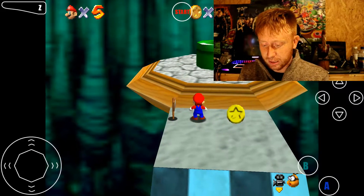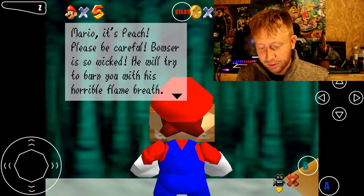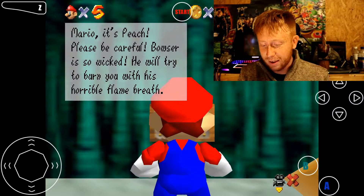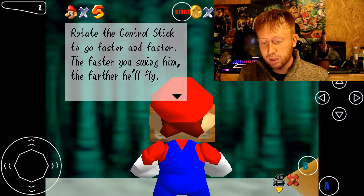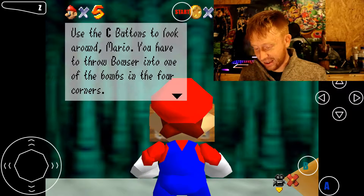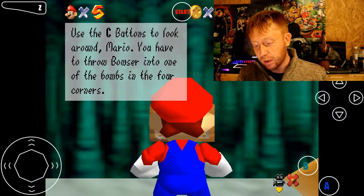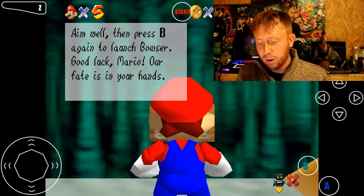Let's actually read and see what this says. Mario, it's Peach. Please be careful. Bowser is so wicked. He will try to burn you with his horrible flame breath. Run around behind and grab him by the tail with the B button. Once you grab hold, swing him around in great circles. Rotate the control stick to go faster and faster - the faster you swing him, the farther he will fly. You have to throw Bowser into one of the four bombs in the corners. Aim well, then press B again to launch Bowser. Good luck, Mario. Our fate is in your hands.